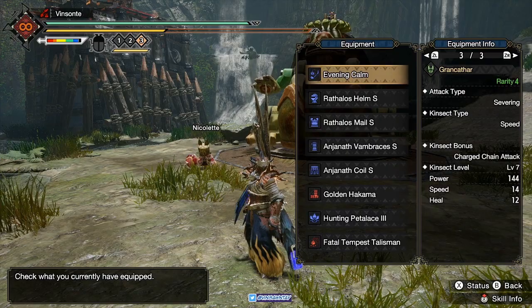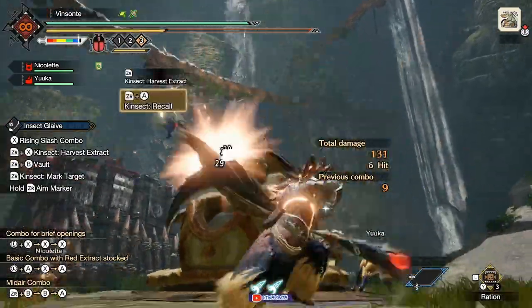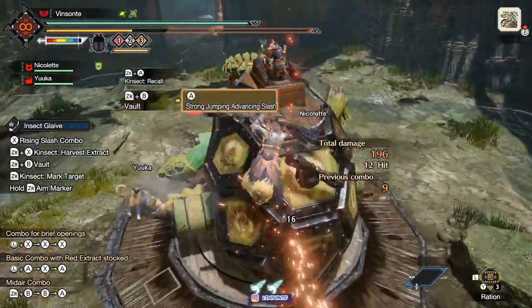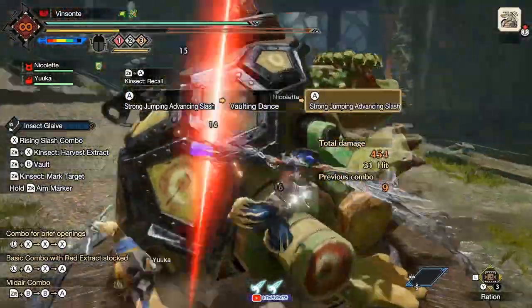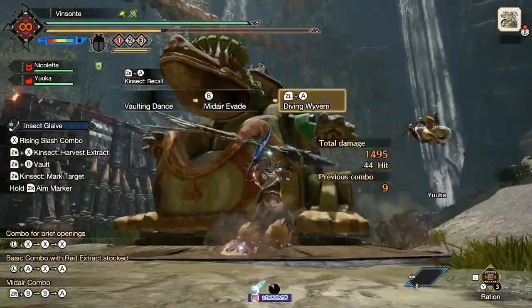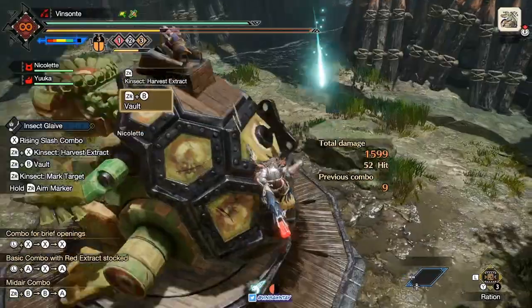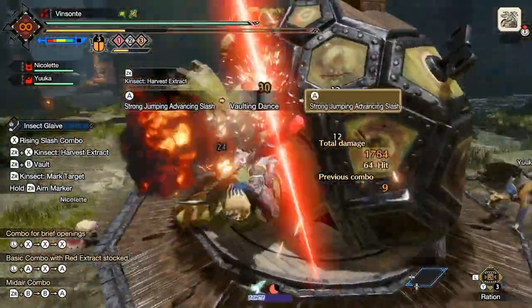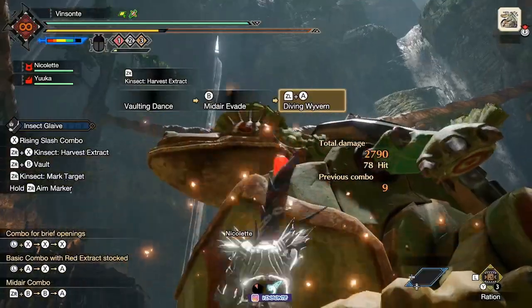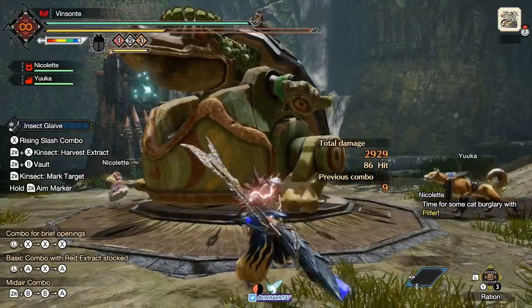I'm using a Speed Type Palico because I want to hit quick and get buffs back as fast as possible. I miss sometimes, but I just want to get those buffs quickly so I can get back in the air and do more damage. You can see those red slashes — those are crits. The white numbers are non-weakness hits, and yellow numbers are weakness hits. Right now I don't even have max sharpness, just around 700, but you can quickly sharpen with one slash and you're back to White — which makes it great and quick.